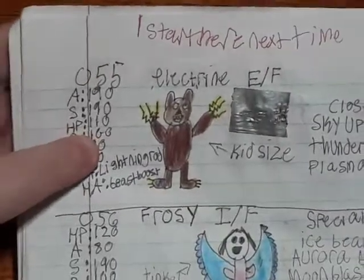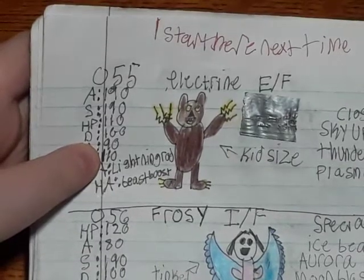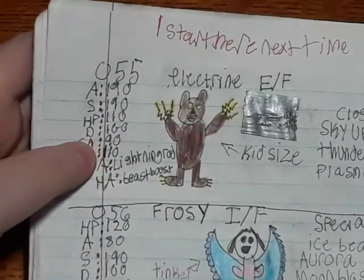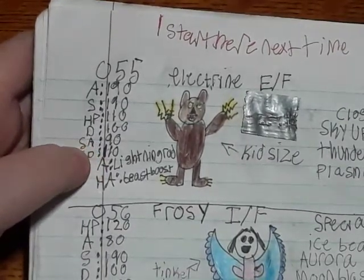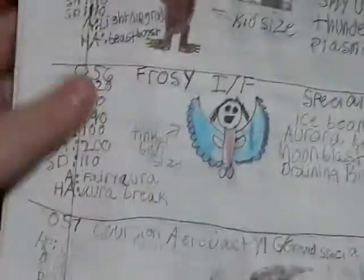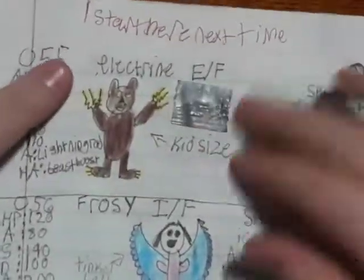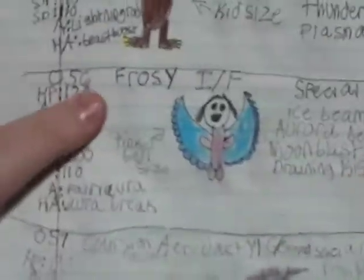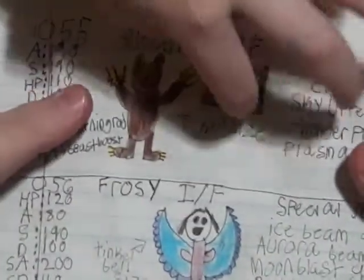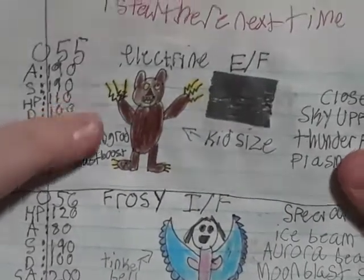I missed a page. Electrine — this is right after I watched a Wolverine movie, so I thought, let's make a Wolverine with electric claws. The animal edition — it's cool, I really like it. Then I have Frozy — that is just tape on a ripped page, don't worry about it. I ripped the page and used tape.